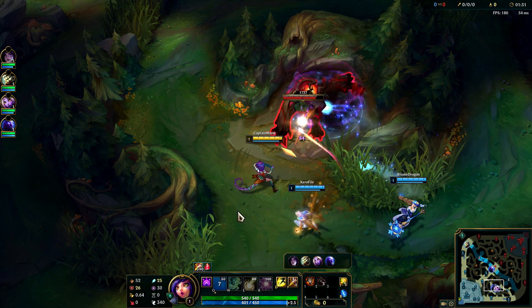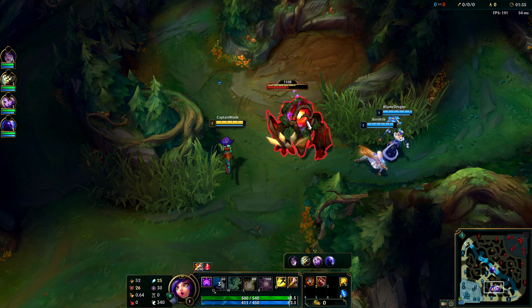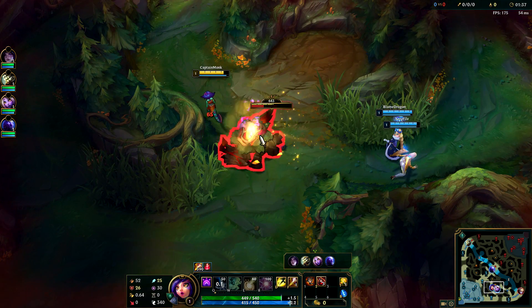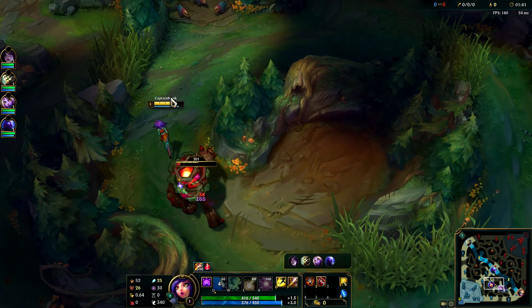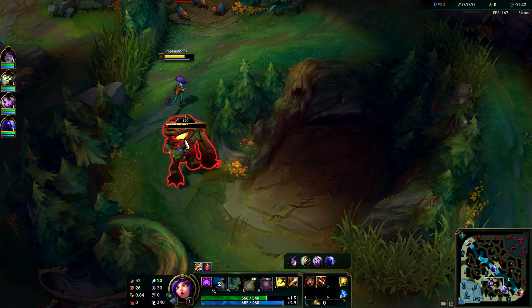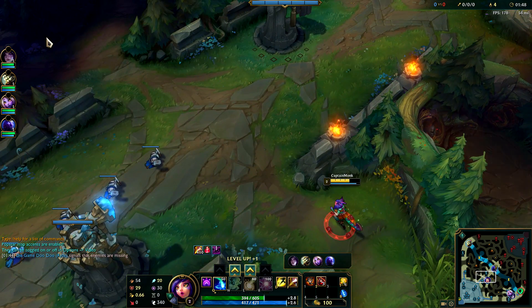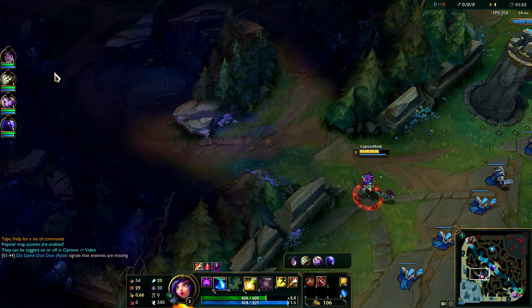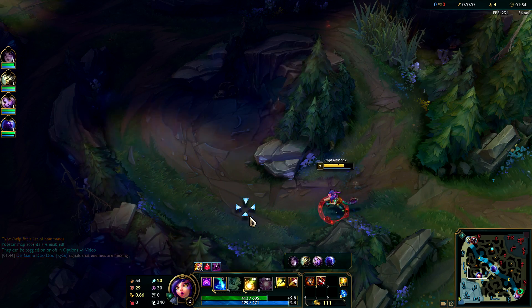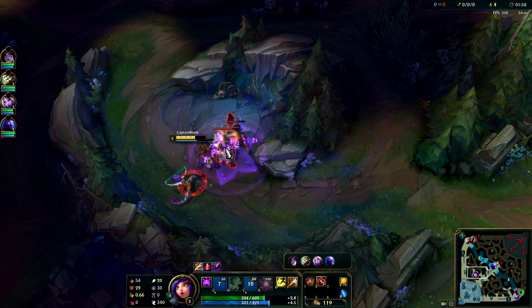Our auto attacks don't do a ton, but luckily we have our teammates leashing us, which makes it a lot better. You can see already we're just going to kite out the red, get our Q in there, doing some extra damage. The thing with it is it can re-proc its damage a few times, but you have to keep it in one spot and keeping it sitting still is kind of tricky. Let's get our E here at level two.